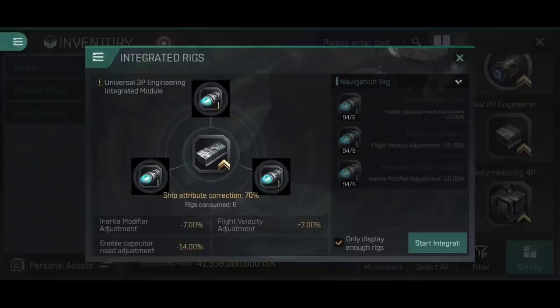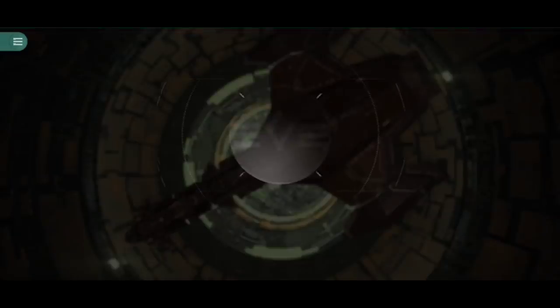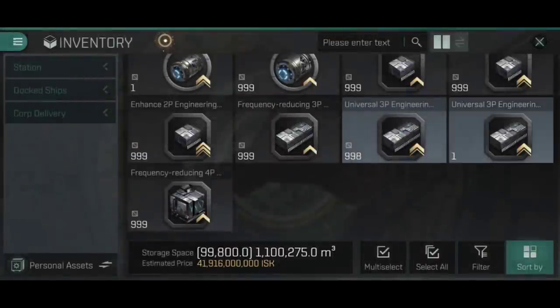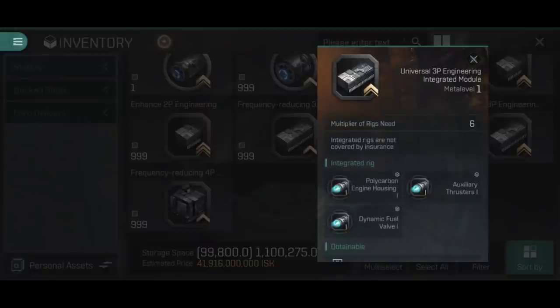That gives us one rig slot with a 7% reduction to inertia modifier, a 7% increase to flight velocity, and a 14% reduction to the capacitor required to run an afterburner or micro warp drive. Pretty cool! We hit start integration, confirm, and get the flashy graphic as the engineering integrated rig is put together. Long pressing it shows all three rigs combined inside. That's how we make them.